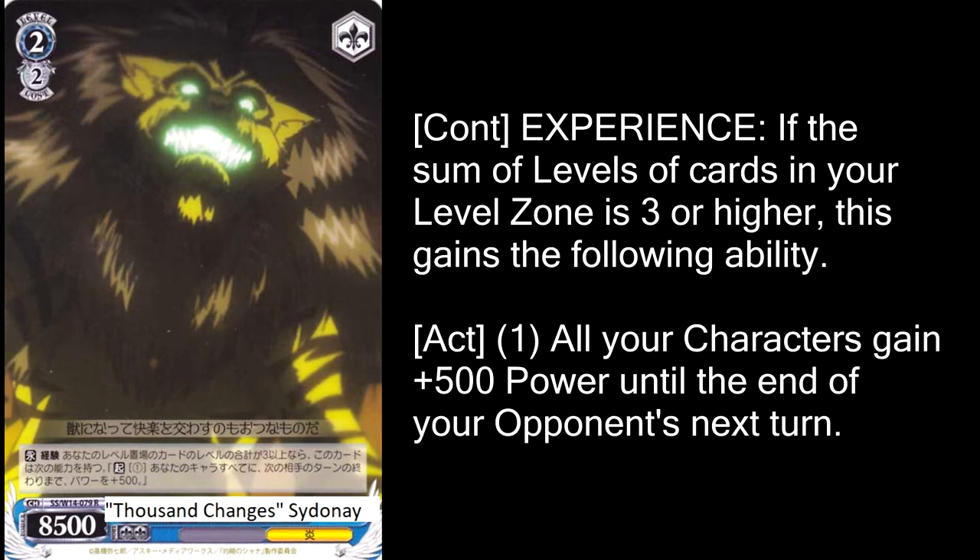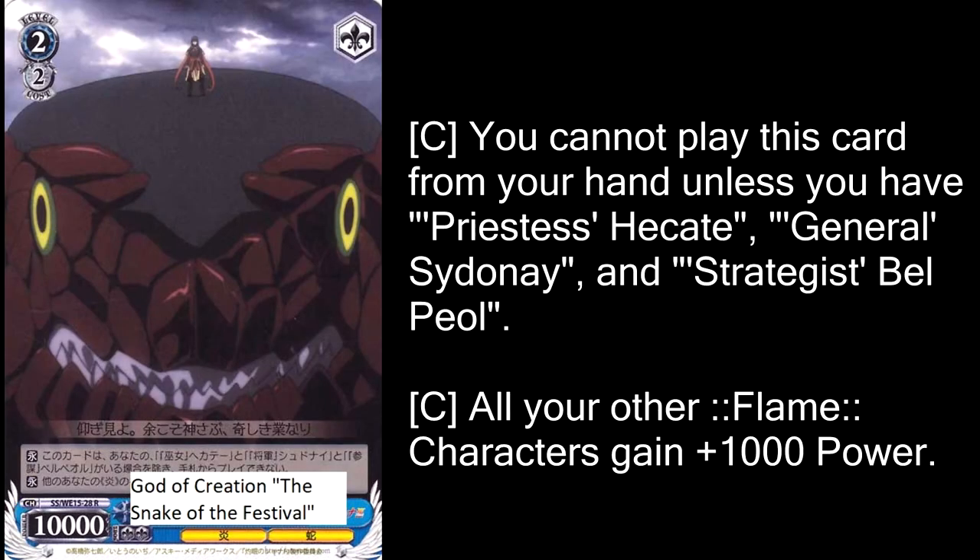If this were a more core strategy we would definitely use more copies, but the idea is if we can get one in our hands during level one, we can just pull off the Sydney change combo and not have to worry about it anymore. The character is a level 2, 8500, two-soul attacker, and if your experience level is three or higher you can give one stock to give everybody plus 500 power until the end of your opponent's turn. You mainly just want him to be a two-soul attacker that drops at level one.